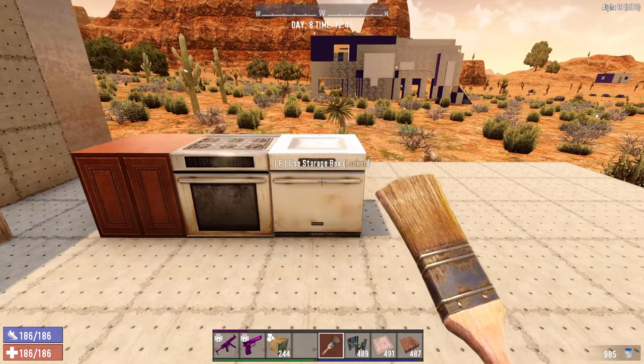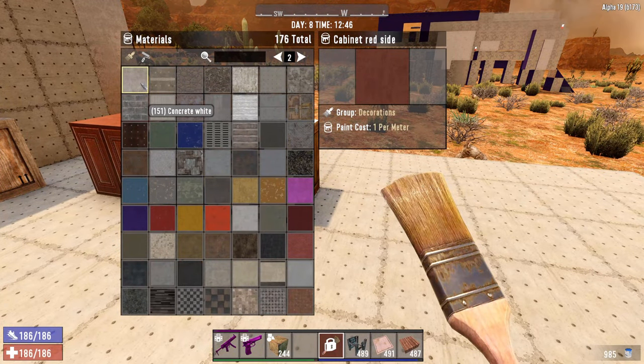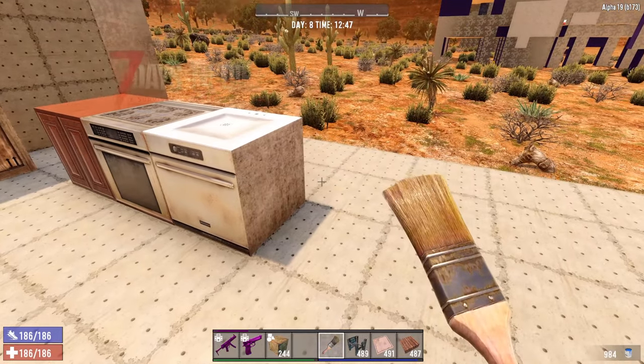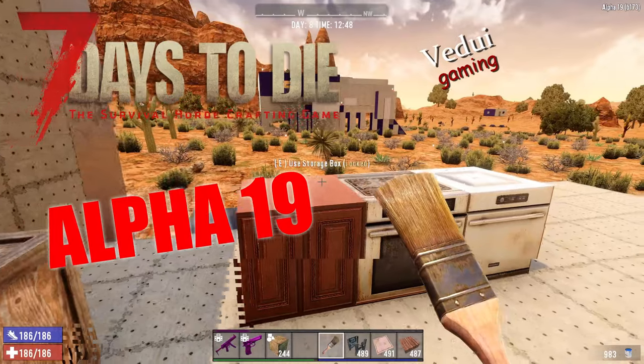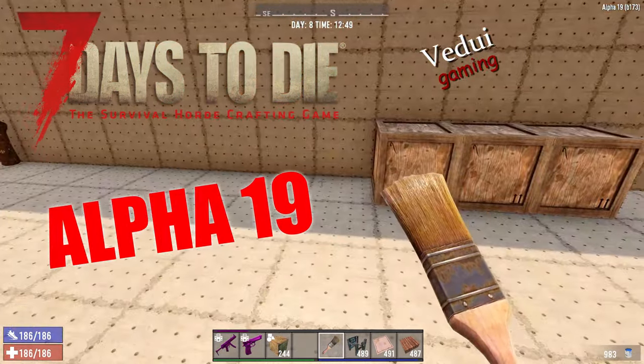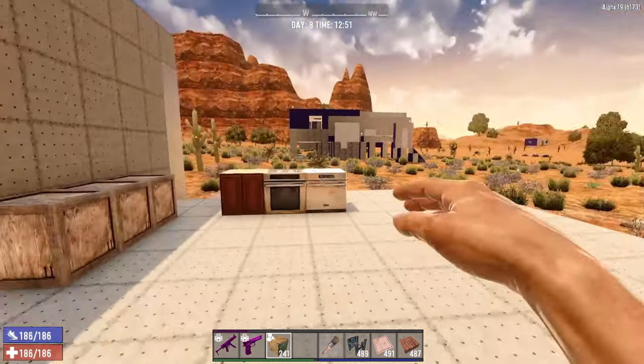We can have something like this - this looks pretty nice, doesn't it? It's all storage boxes but we painted them differently. On the side: concrete white - that's all right, it's not perfect but it looks all right. This looks much better than just plain, let's say we have something like this.